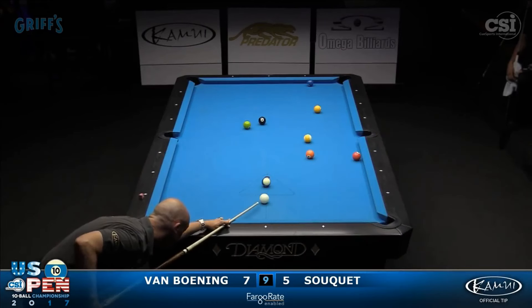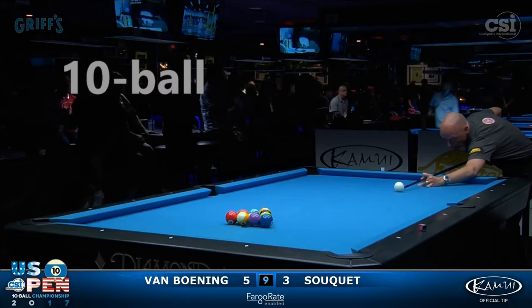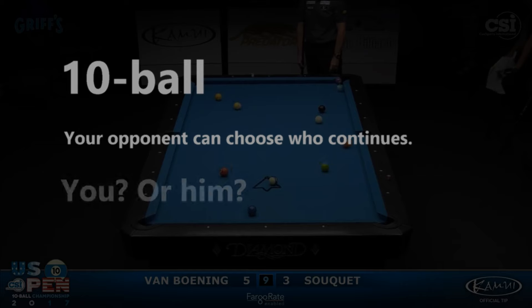Calling safeties in 10-ball is actually a really bad idea. So in 8-ball and straight-ball, you can call a safety and make a ball and force your opponent to continue. But in 10-ball, if you make a ball when you call a safe, your opponent can actually choose who continues — you or him.